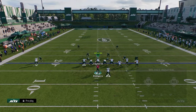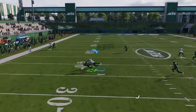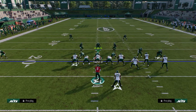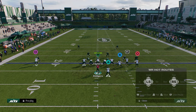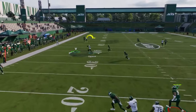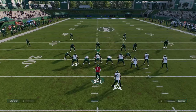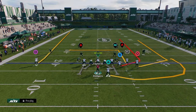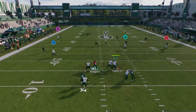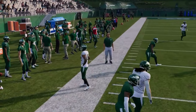Man-beating routes are sometimes random, but normally this in route fries defenders because of that inside leverage. In practice, I've noticed man coverage guards a little better than in-game. You can also use the wheel route thing against man, or go with the post — the super-deep in route is not a bad option at all. I really like it because it spaces the field well and goes flat against zone. I do miss the old slot apprentice pose though.